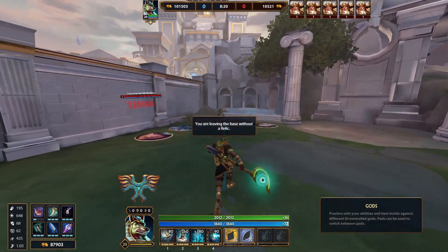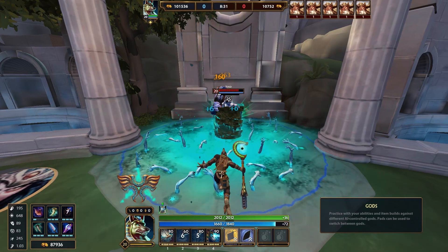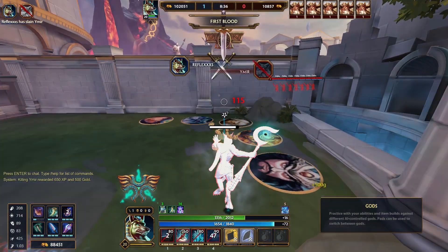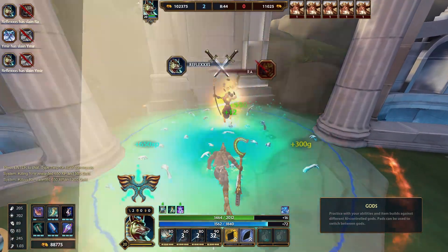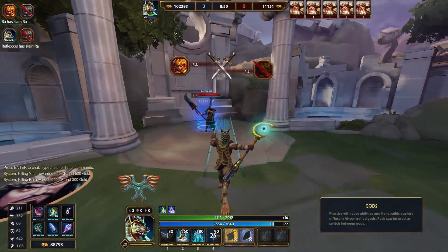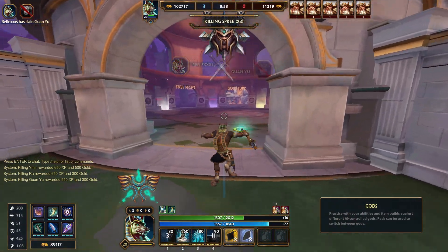Now I'm going to show you what the damage looks like against a god. Let's try Ymir — keep in mind these gods do not have any protections, so the power is a little different. Almost all of his health. Let's try it against Ra — amazing damage. And against Guan Yu, still amazing damage.